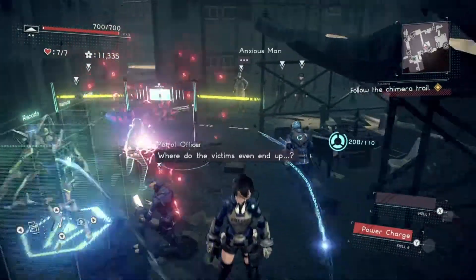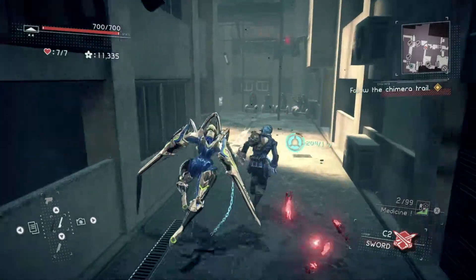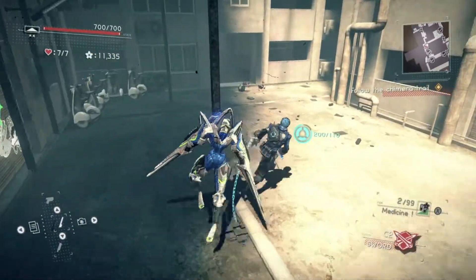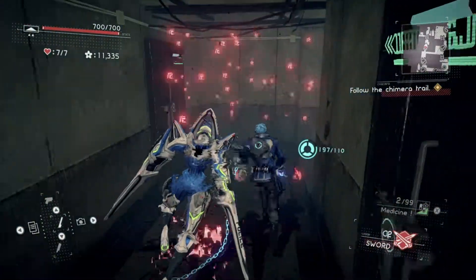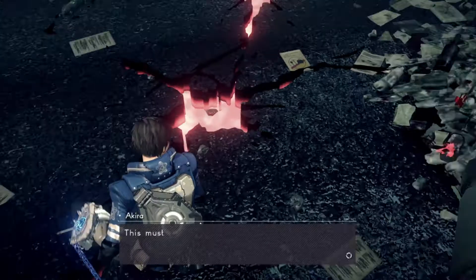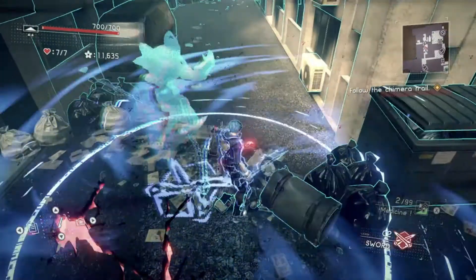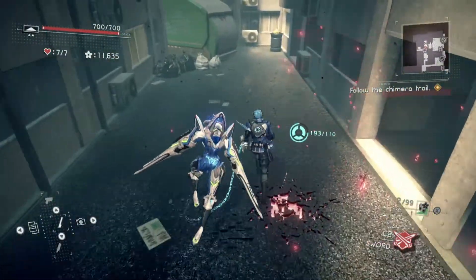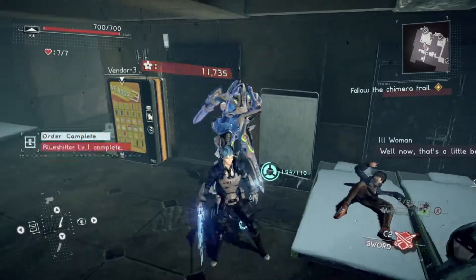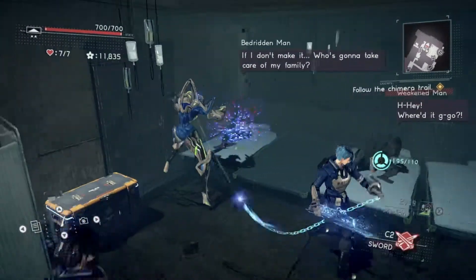So we're going to follow the trail and see where it takes us. There's a hole in the ground — the trail keeps going. Let's follow the trail then. Some more — here we go. Here we have some people red-shifting, and you can blue-shift them, which is basically the opposite of red-shift — it'll heal them from being red-shifted, or remove it.